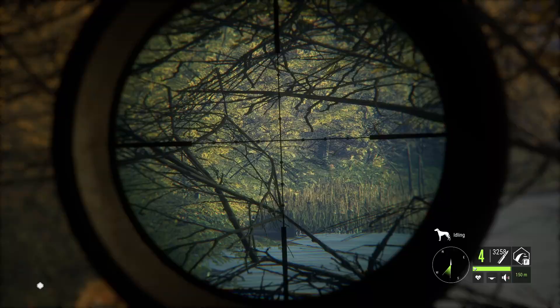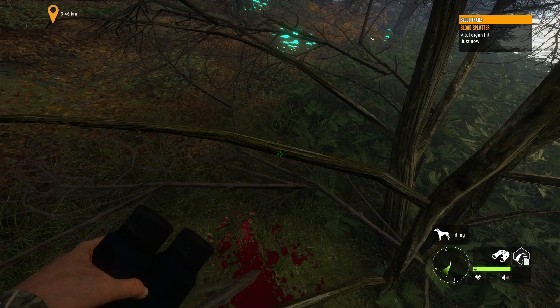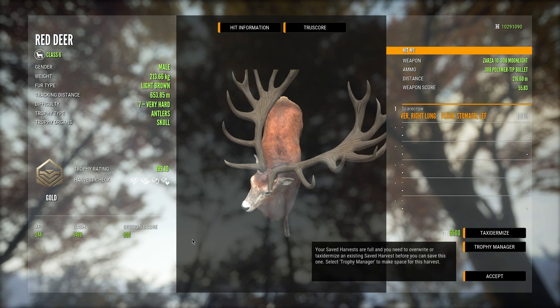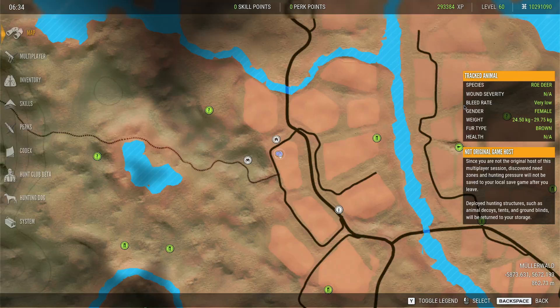It looks to be big whatever it is — yeah, that is a level seven, that's definitely the one we were after. Maybe we can put a shot into it like that. I think that should have connected — let's hope it did. I am incredibly shocked but pleasantly surprised that it actually was a vital hit. I wasn't sure if it made it considering we shot directly through all the brush, but we ended up getting a nice vital hit and that guy went down pretty quickly. Very nice looking level seven.